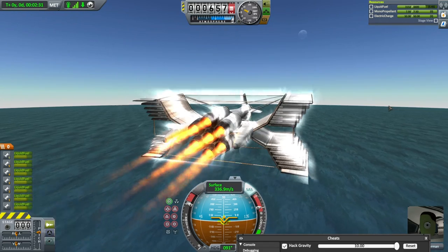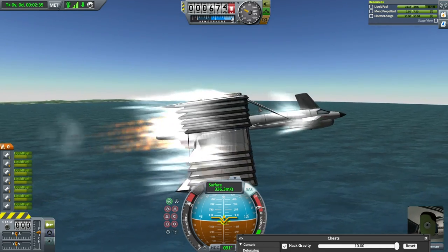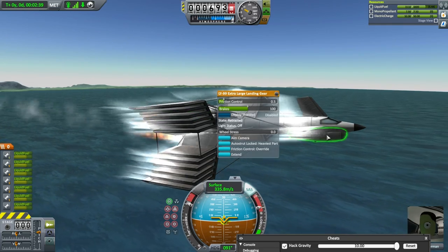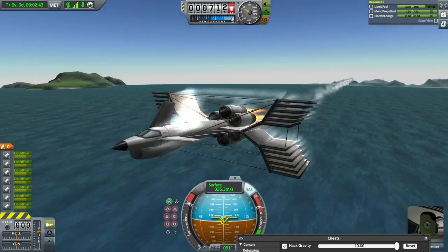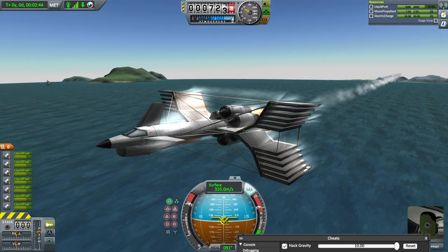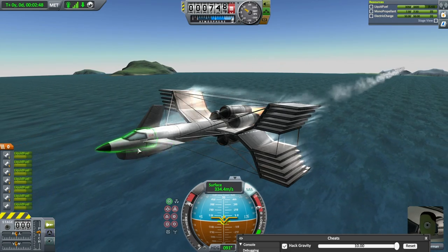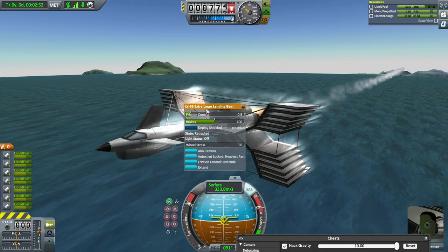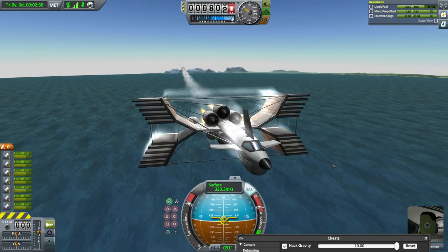I've tried adding more engines, but if I add more engines I need more wings, and more wings make it too heavy for even the struts to work properly. The big thing is the wheels — they have a really hard time. This thing cannot land; I've tried so damn hard but it's impossible. No matter how lightly I try to touch down, even these extra large landing gear break under the stress.